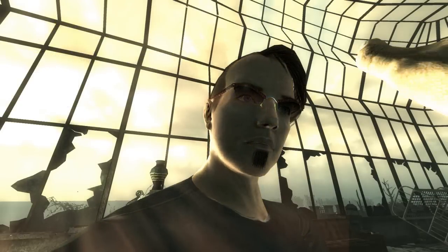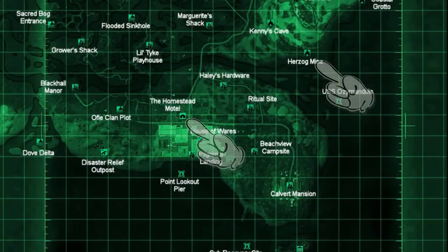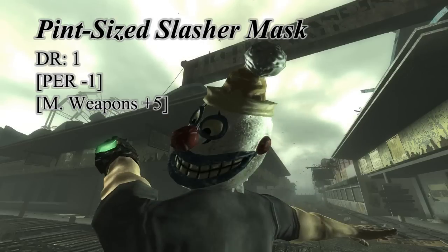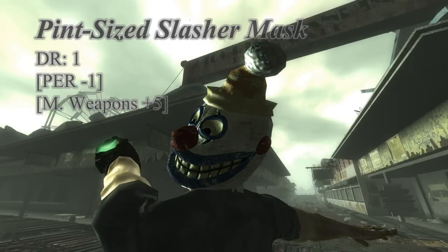If you go around the back of the Homestead Motel and go to room 1K you will be in one of the locations of the Pint Sized Slasher Mask. If you want both, the second Pint Sized Slasher Mask is found in Kenny's place in Herzog Mine. Terrifying as this mask is for some, sadly its statistics don't reflect that, giving it a melee of 5, a damage resist of 1, and a minus 1 to perception.